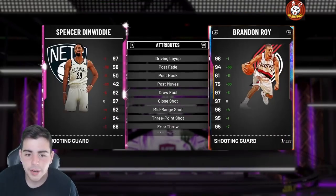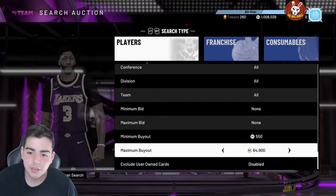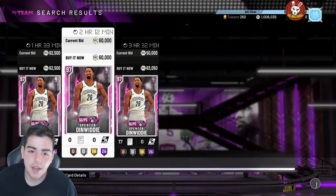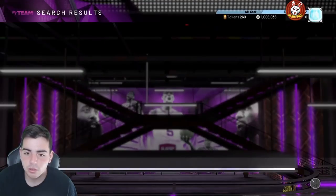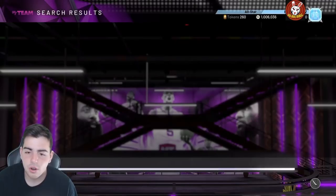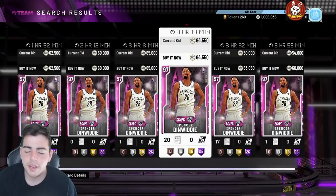I've been thinking about going 12 and 0 with a budget team. My opal team can't really compete — if I verse a team with a better all-opal squad, I lose. So I'm going to sell every opal I have: my Ben Simmons, my KD, my Carmelo, my Giannis. It's only a matter of time before another Giannis drops and destroys the game. I'll probably have around three million MT sitting there.